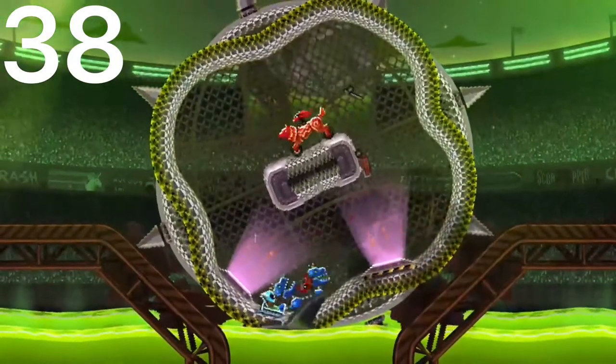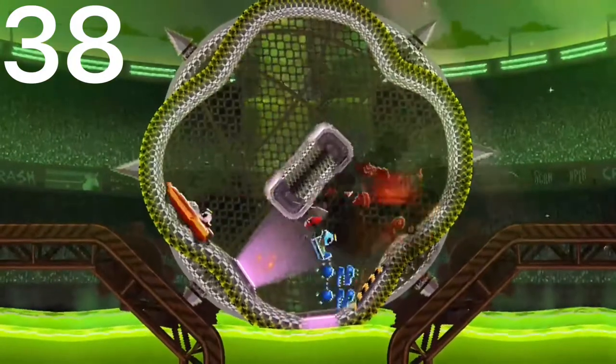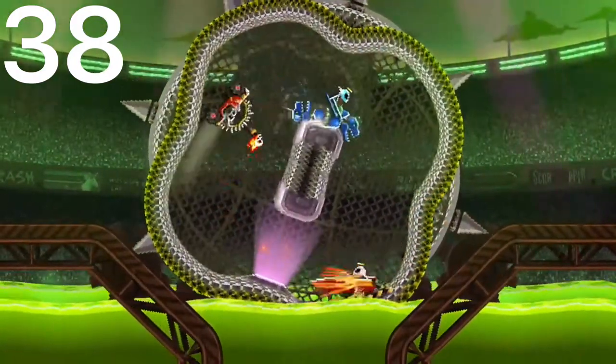Next up we got the Catterdog Sled. This car just doesn't have good stability. It's pretty flimsy and it's really easy to get hit from the back and really the front too.